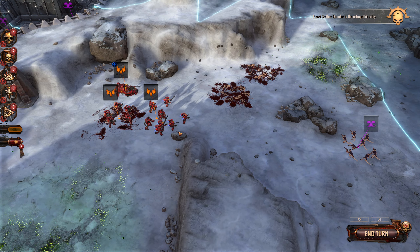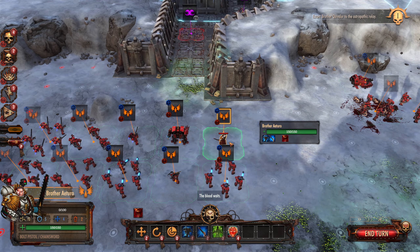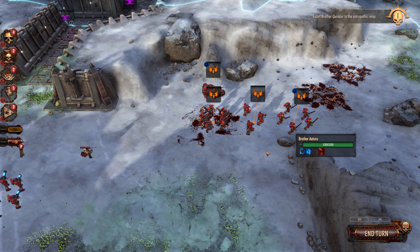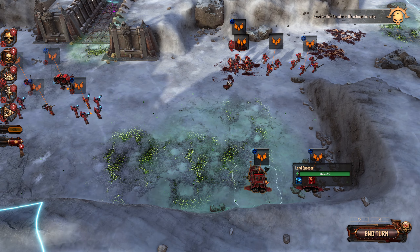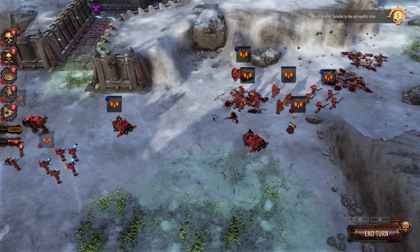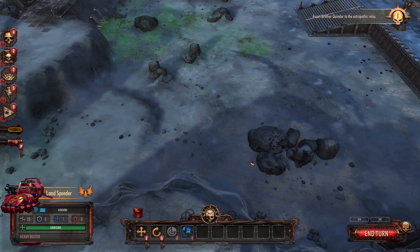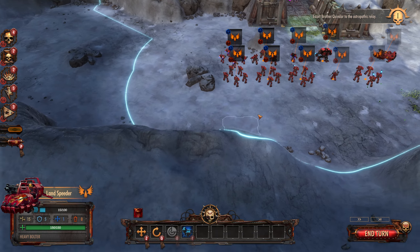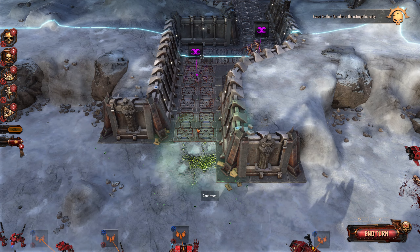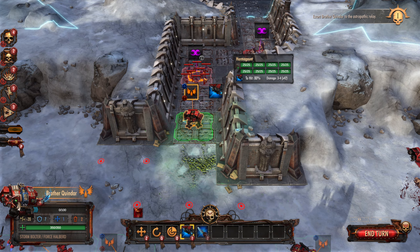I'll put him right there as our forward unit. I think if I'm going to send the apothecary anywhere, it should be this way — because he can keep this dude healed up. This will be the group that goes this way, because it looks like there's going to be an opportunity for a flank. Over here it doesn't look like anything is going to happen. Storm bolter — are there any more beautiful words in the 40K universe?